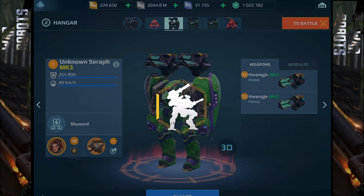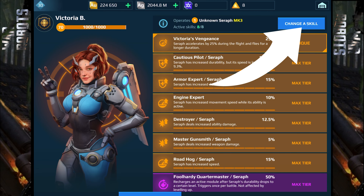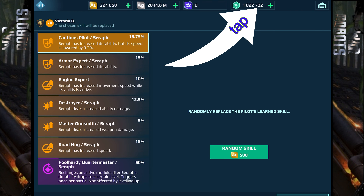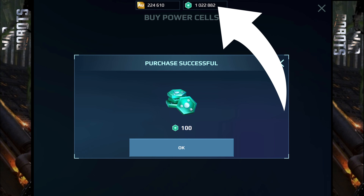Obviously that's not possible, but let's try something else. Go find a robot pilot, click on pilot, change the skill — we have power cells here. Tap it, and voila! I'll buy with 440 AU and the power cells are here.